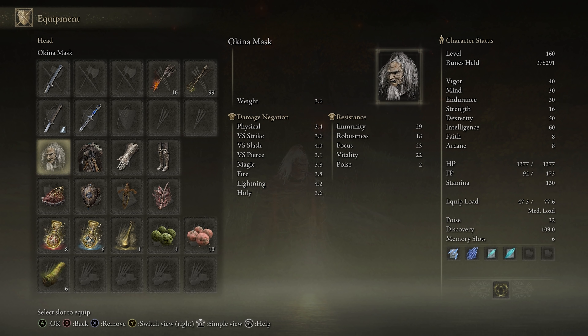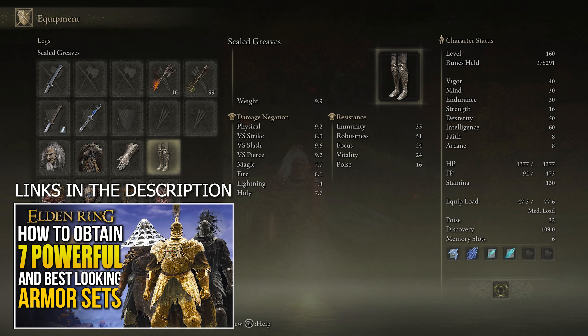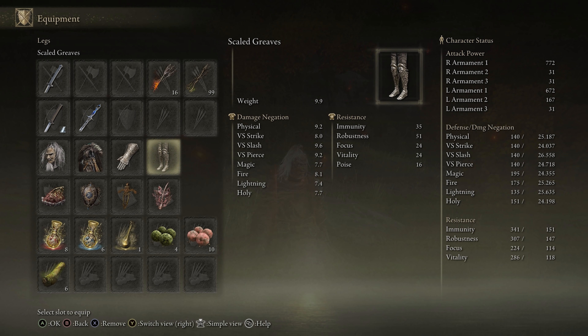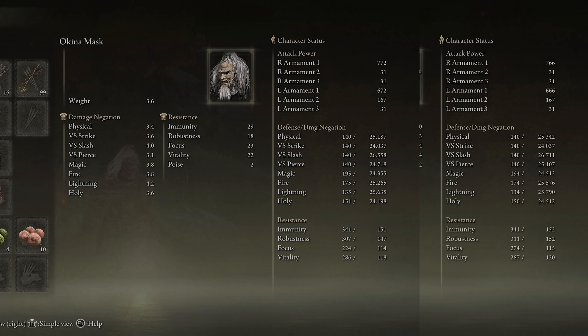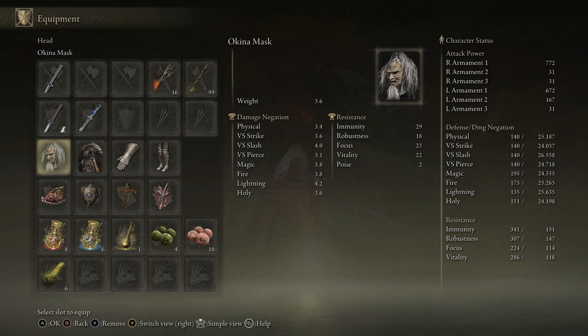For the armor, nothing too special, but I went with the Ronin armor just because of the look of it. Right now I just have the chest piece, with the veteran gauntlets and scaled greaves. Those two pieces look almost identical to the Ronin set's boots and gloves but have a little bit more defense. For the mask I have the Okina mask — it's not necessary, but it gives me 3 points on dexterity to make my weapons hit a little bit better since they both scale with dexterity.